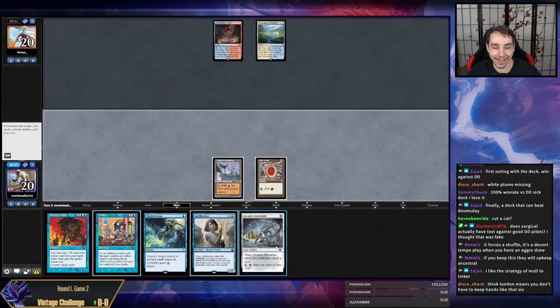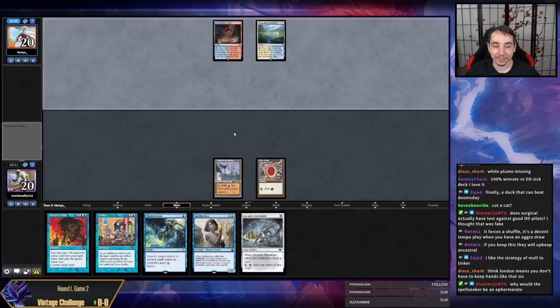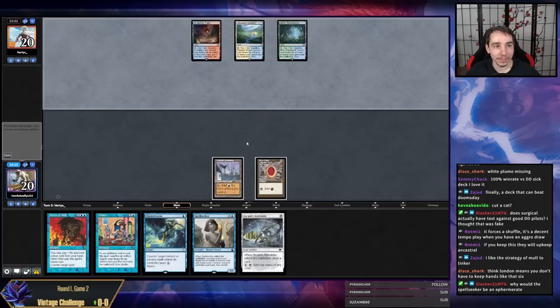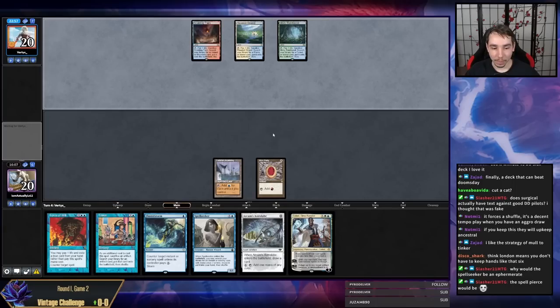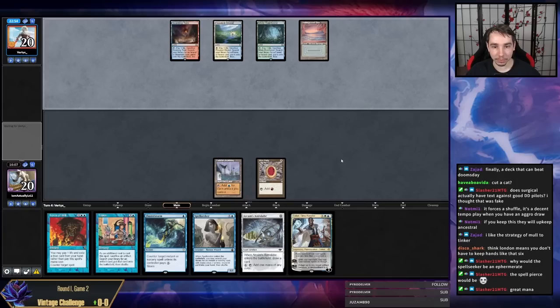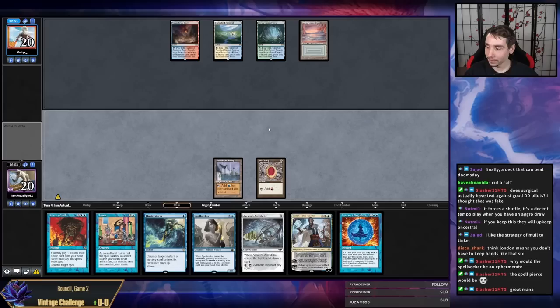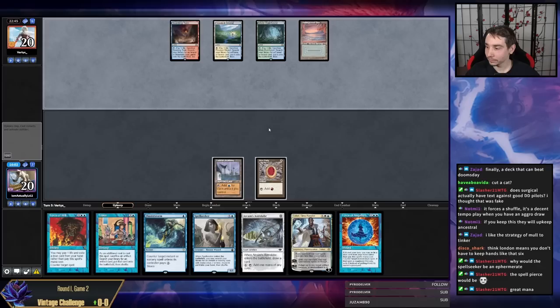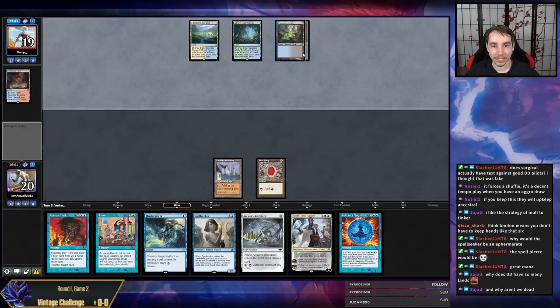My opponent is doing the thing. I have two dual basics in my deck. We are dead — I mean, we mulliganed and missed our mana. We mulliganed to five; if we had seven cards this game would have been over. I think we're dead — opponent's going to have a seven-card hand with infinite mana. They didn't see any threat so they get to sculpt their hand a little more.